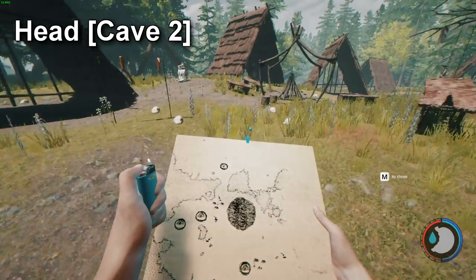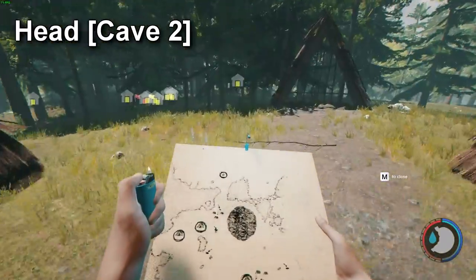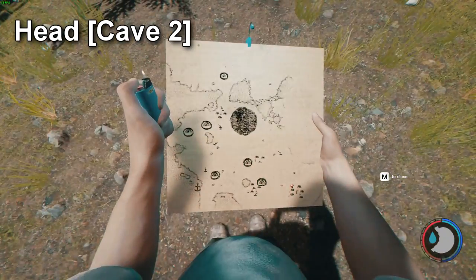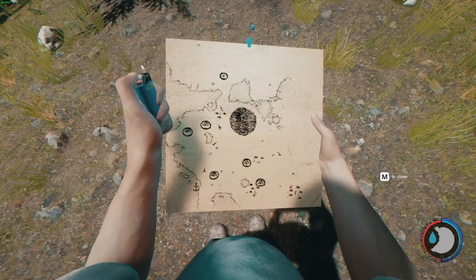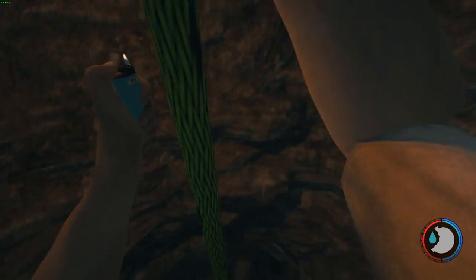For the head, we're going to head down to Cave 2. This is located at the main cannibal camp. As you can see on the map, you can see the red marker pin at the bottom right. Nice and simple — we're going to head on down this rope.